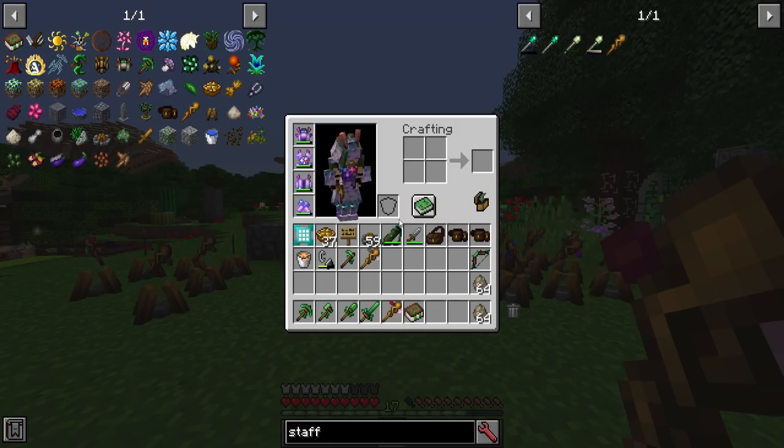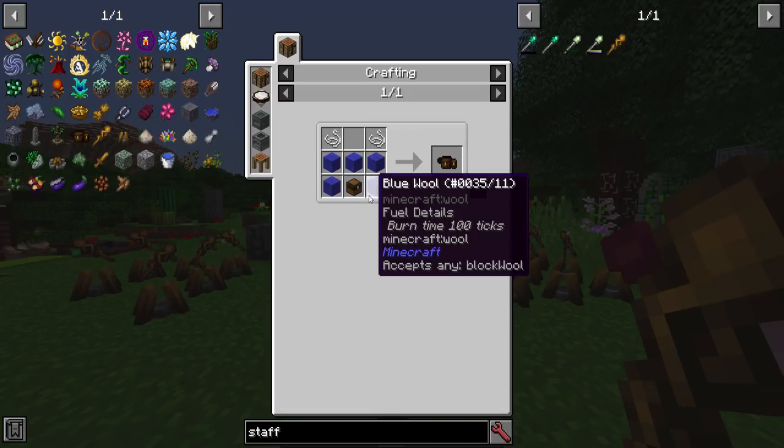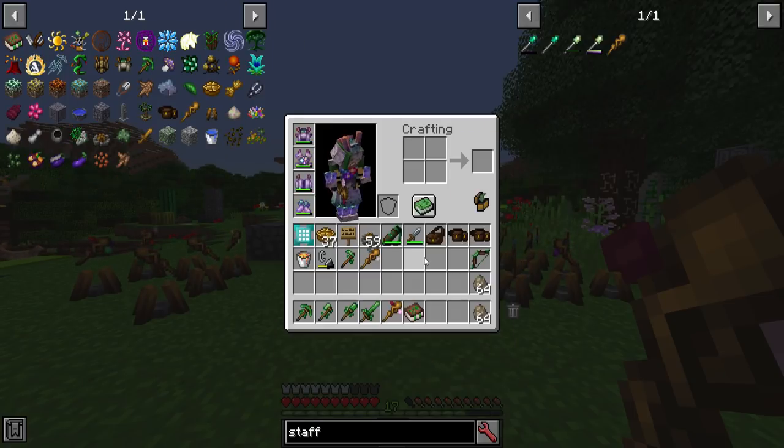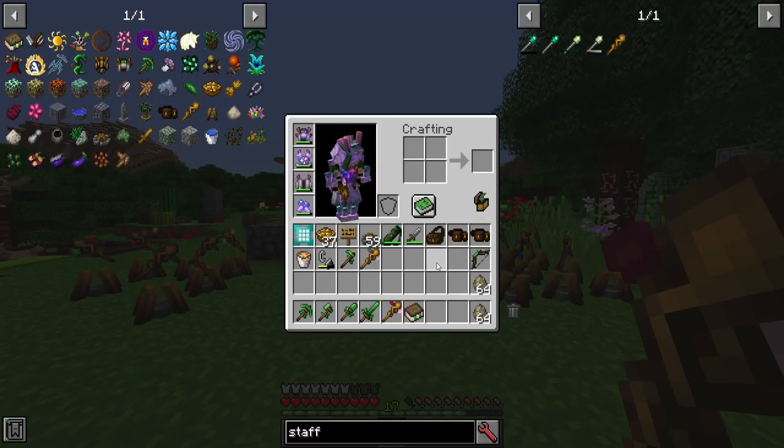You will need a component pouch. The default recipe is pretty cheap — any wool colors, any kind of basic chest, and some string. If you have multiple component pouches, this is going to be an issue, because in the current version it will only recognize the one that is currently the leftmost in your hotbar.